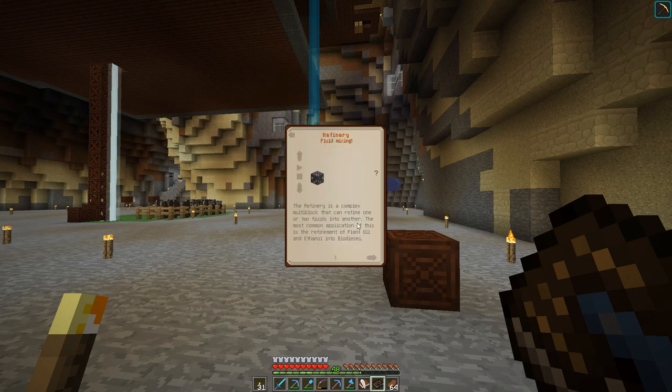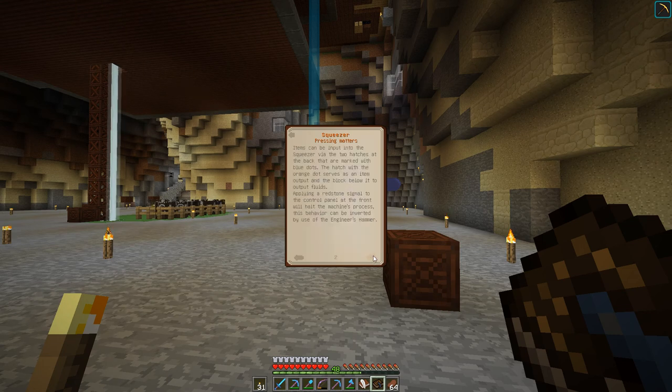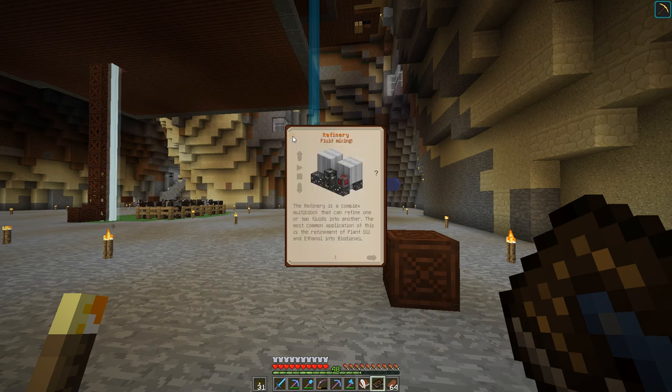That means we need a refinery, which takes ethanol and plant oil and turns it into biodiesel. Plant oil comes from the squeezer — you can input items via the two hatches at the back. You can use any of these items from melon seeds all the way up to industrial hemp seeds, with different amounts of plant oil for each. Since industrial hemp seeds produce the most at 120 millibuckets per seed, we'll go with those.